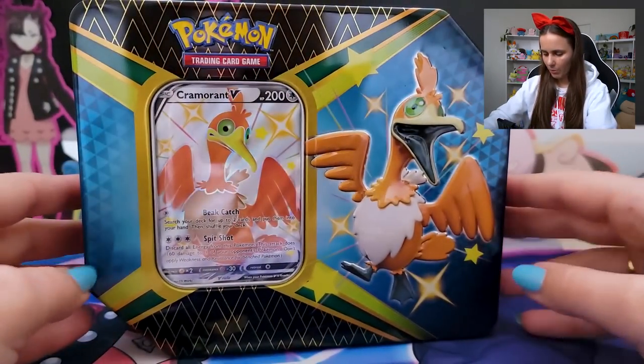Let's start by using our ham-weighing skills and figuring out which of these is the densest. Should we go from favorite to least favorite? That's the Boltund-filled head. There's no science in this. Not a Cramorant stan — no shade to it, but it's not necessarily my guy. Let's go Cramorant, then Boltund, then Eldegoss. Eldegoss, my gal, she's fabulous. She got the big hair, she got a little coat on — she's ready for her evening. So we'll finish with Eldegoss. Let's crack in and grab the Cramorant.